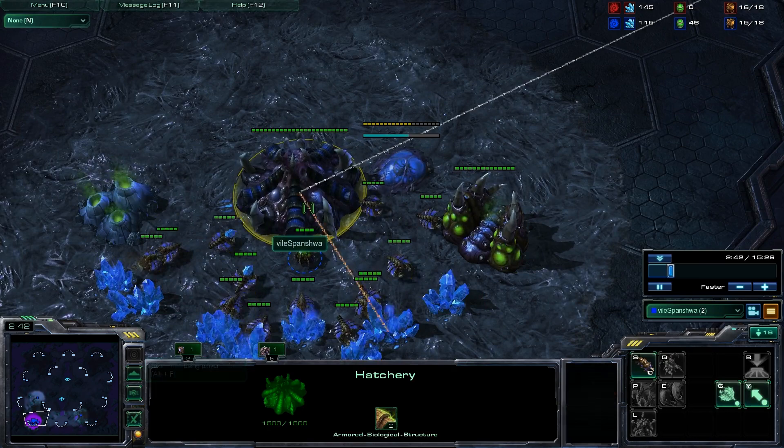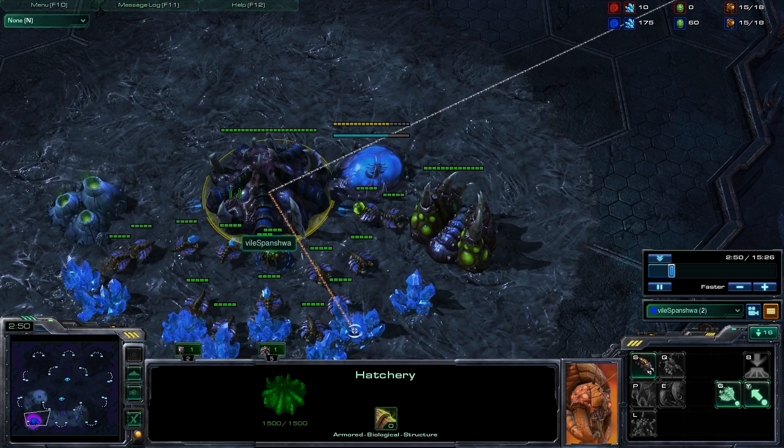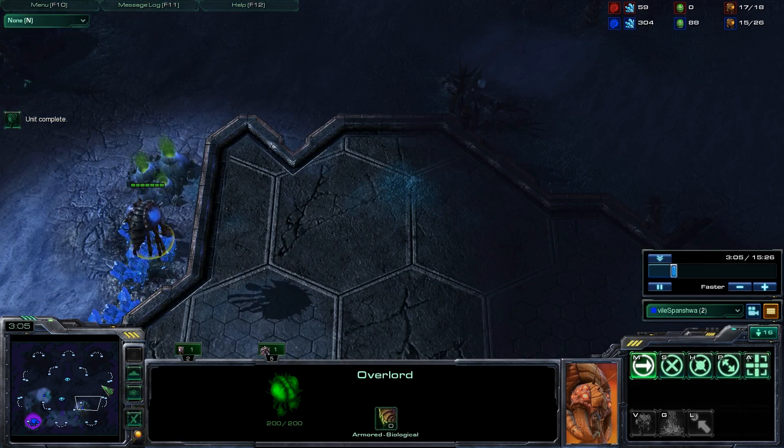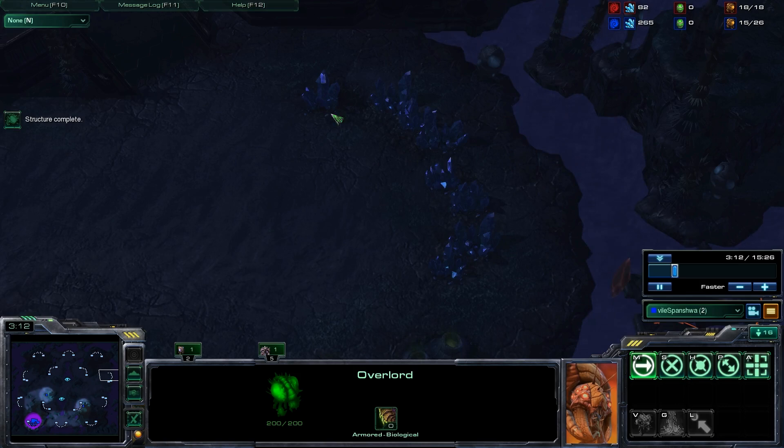14-14 is relatively even with a hatch first - it's slightly behind. But because of that early drone scout, I feel like whatever advantage he would have had, he's not going to have. You can either send the overlord here to try and see behind the mineral line and check drone saturation, or you can send it to the front of the base just to see unit counts and how many zerglings are heading out.